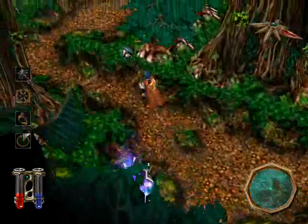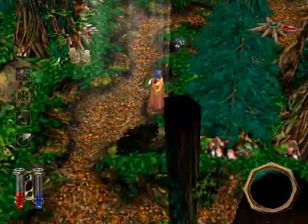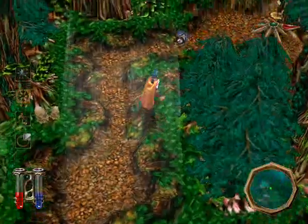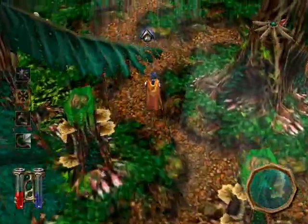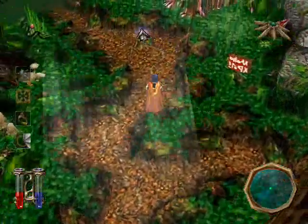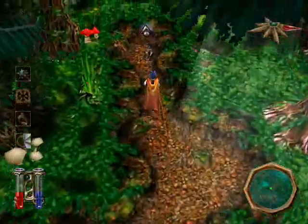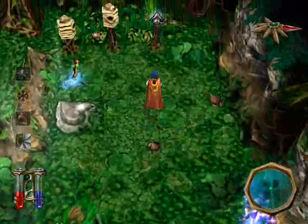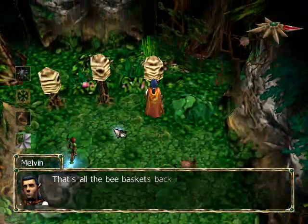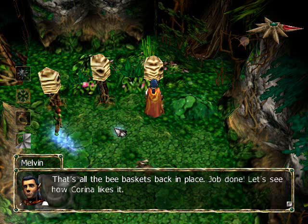Let's go visit the bee in the ferry, because we still need one more seal and silver wreath before we can get to this ranking potion. Okay, here's your last bee hive. What you got for us? That's all the bee baskets back in place. Job done.